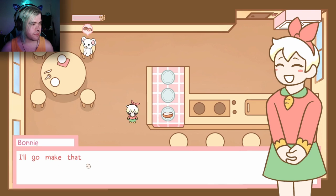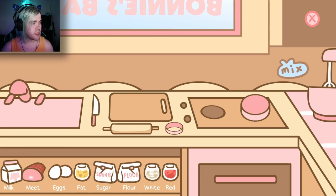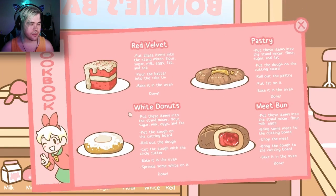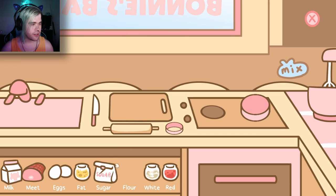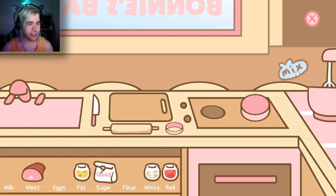That was quick — they want a meat bun. Okay, I'll go make that now. Meat bun: flour, milk, and eggs — no sugar for this one.